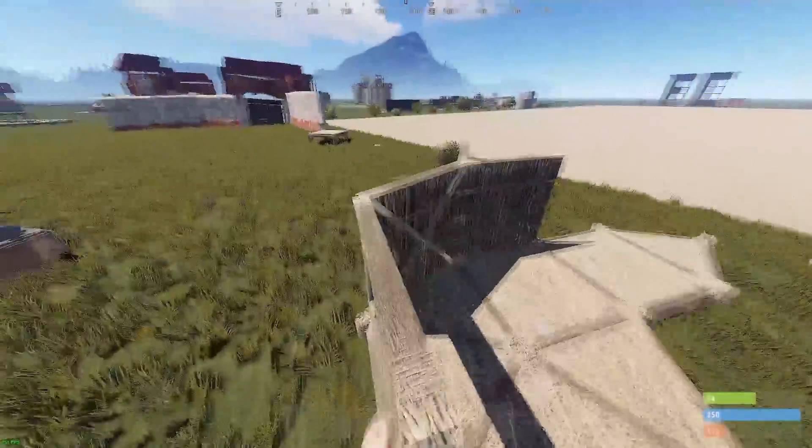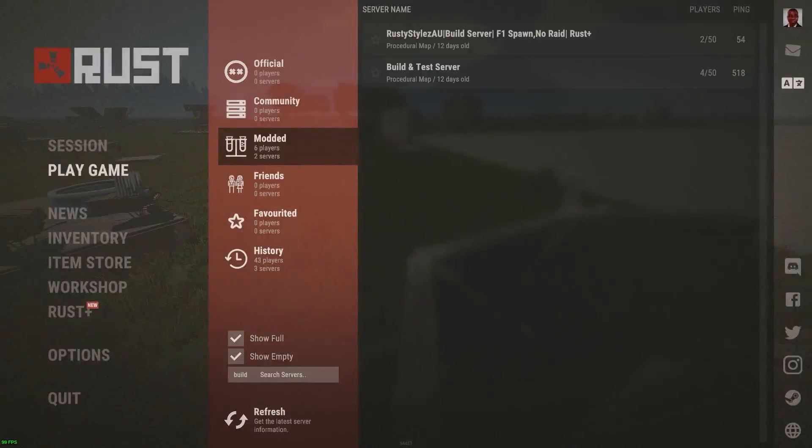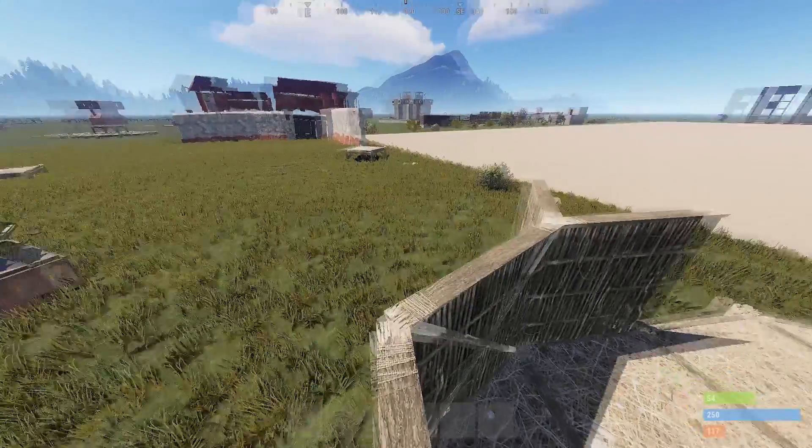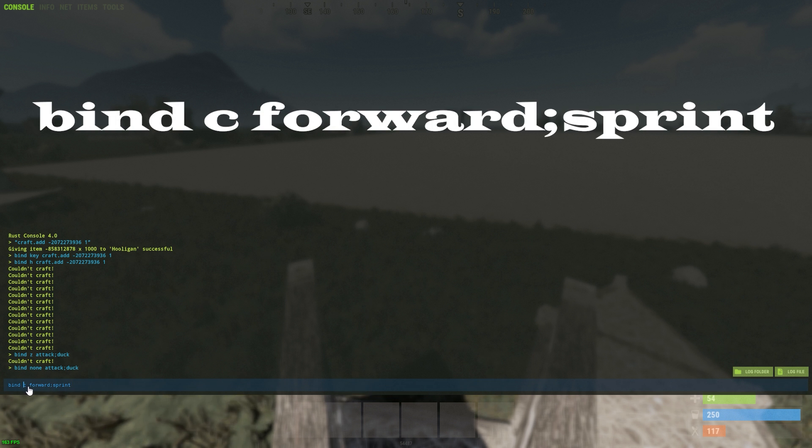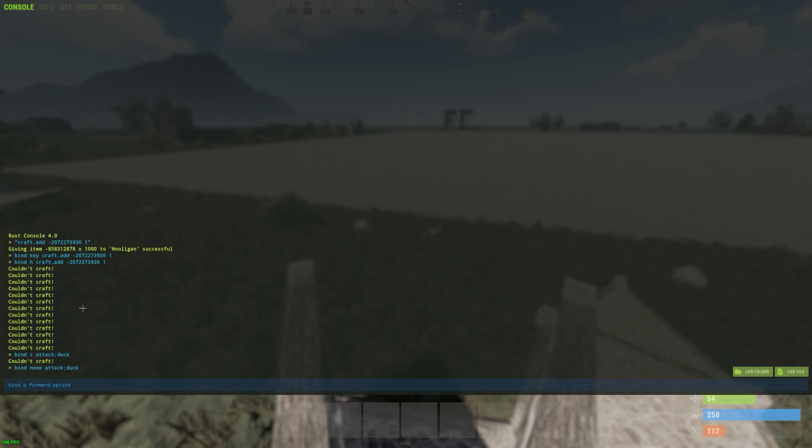Number one for me is going to be the auto sprint command. It's one of my favorite binds in the game — I use it all the time. I'll leave all of these binds in the description for you guys to copy and paste. You want to put in this command, make sure there's no spaces, then 'bind' and then whatever key you want. I use O because that works best for me so I don't accidentally start running into the open.